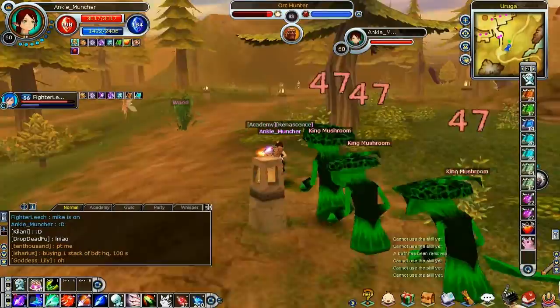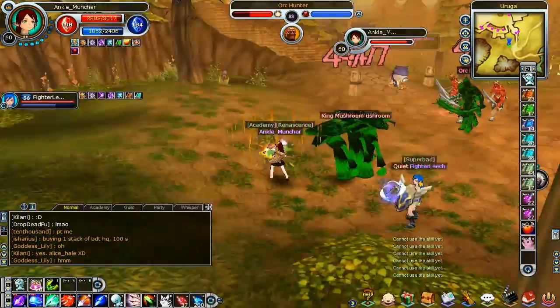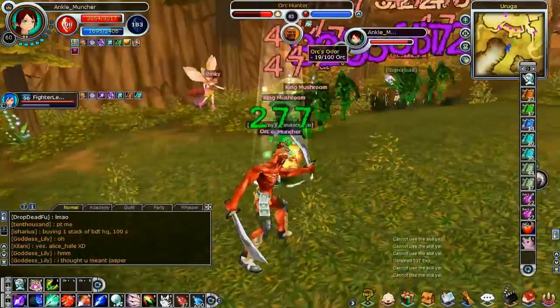Something else you'll encounter is that mobs do not simply die when you're attacking them — they will go down to one HP. As you can see, this orc behind me is recovering its HP as I'm running along because the poison has worn off, but I still have aggro. So what I'll have to do in this instance is double back and try and hit it with my AOE attack.